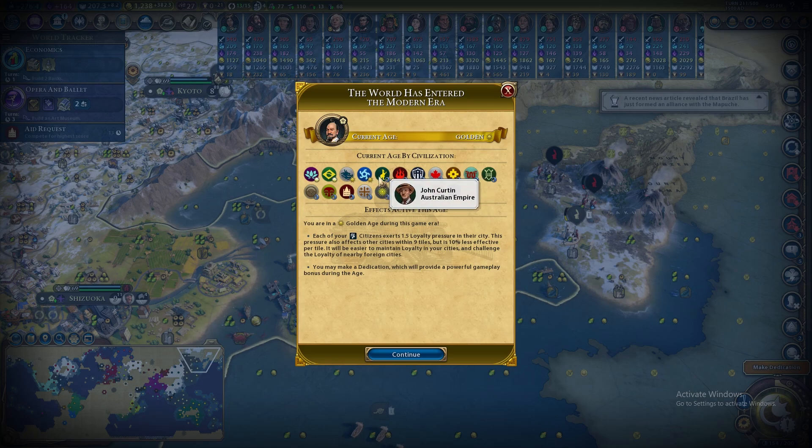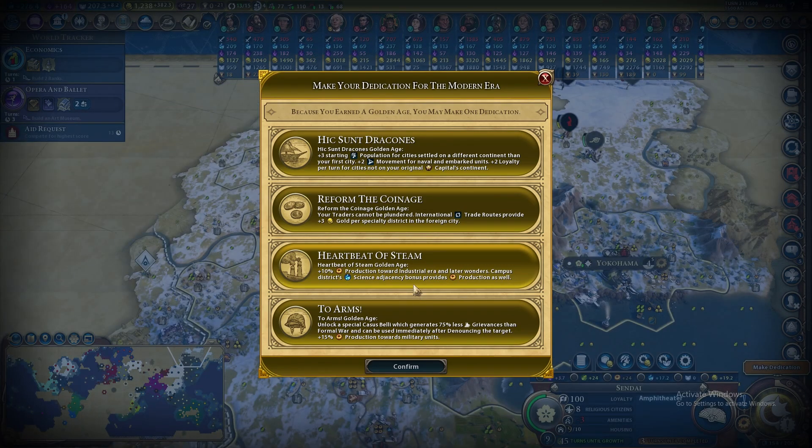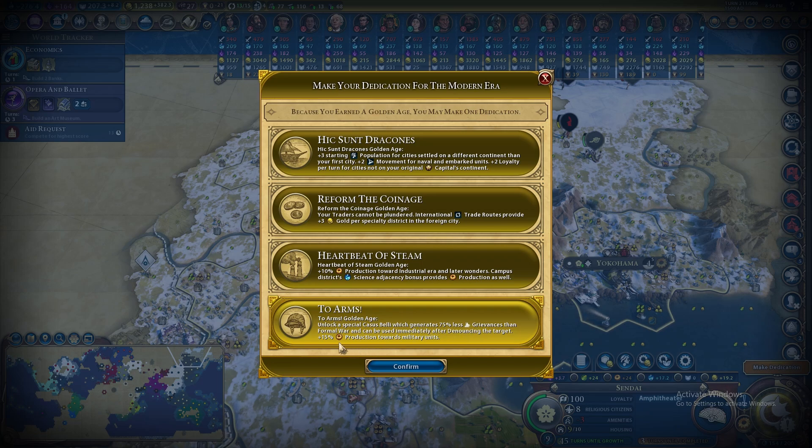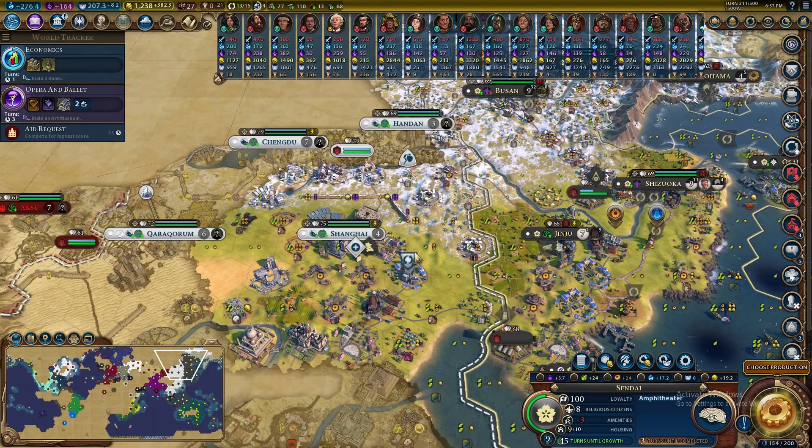Looking at the game: the Chinese are in a golden age, Australians in a normal age — so if we go to war in five turns, which seems likely, we'll have an easier time holding those cities due to loyalty. For the dedication last era I went with Heartbeat of Steam for the campus district adjacency production bonus. This era I'm going with To Arms: not just for the grievances, but the 15 production towards military units — that's the only way we can catch China, by conquering and potentially going to war with them.